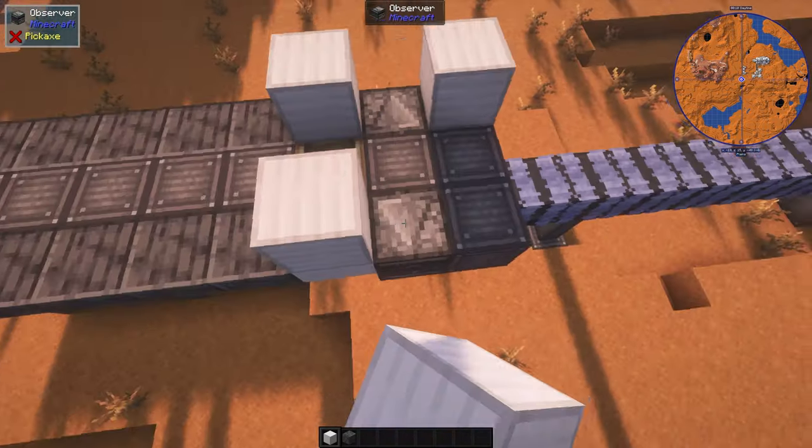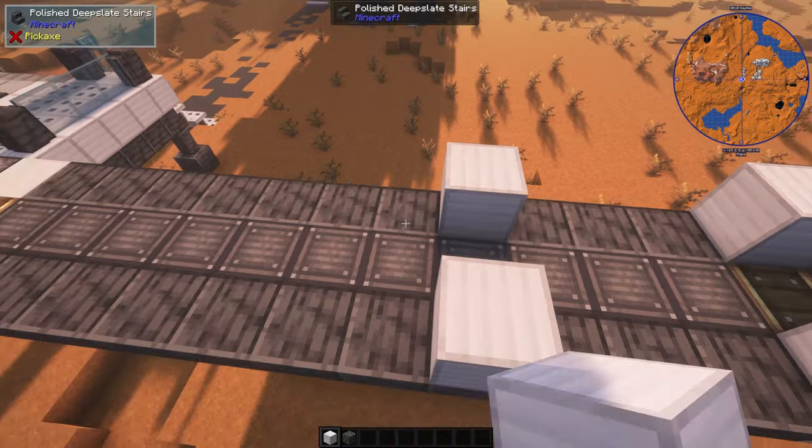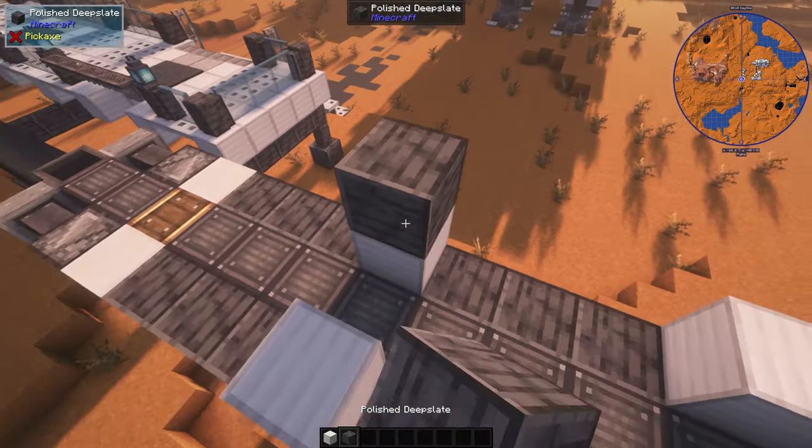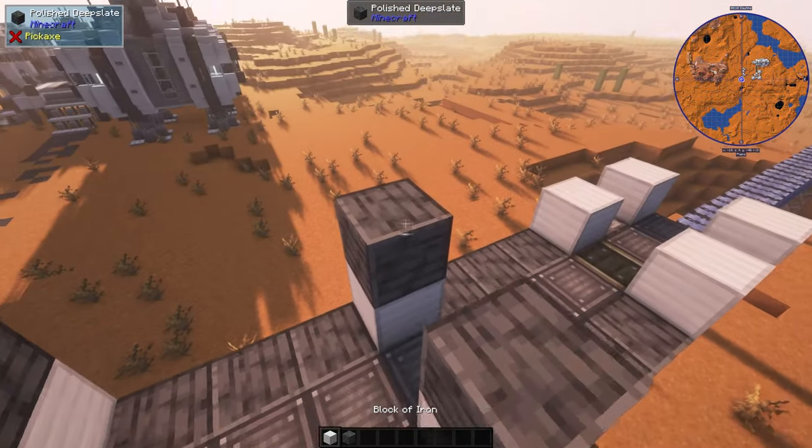We'll be dividing up the room and the vestibule with iron. A polished deep slate on the next layer, and another iron on the top.